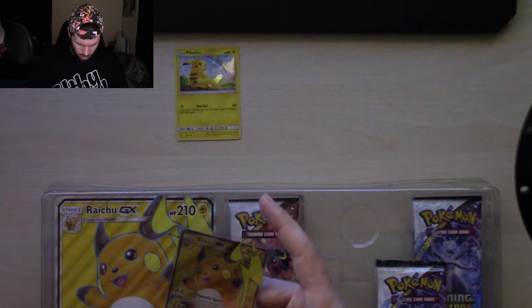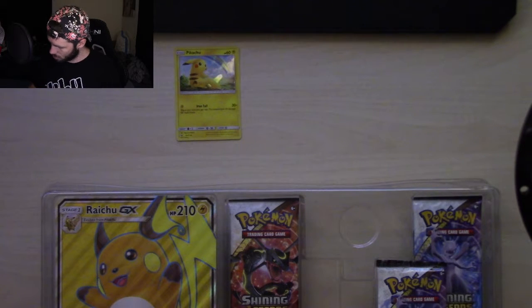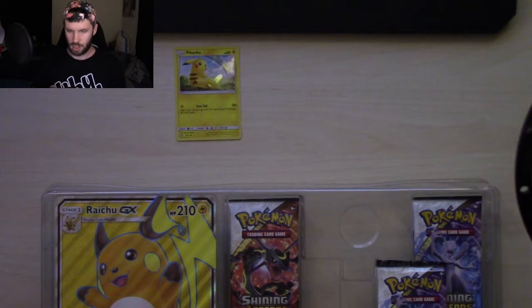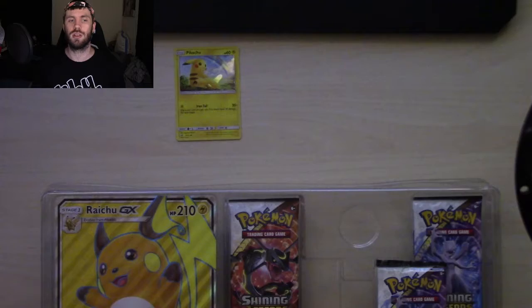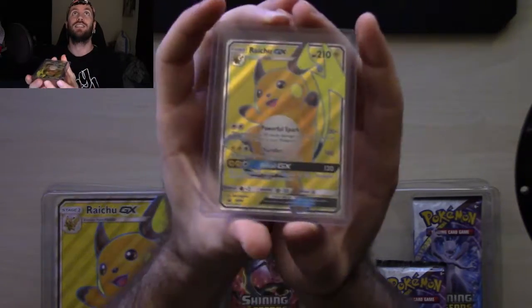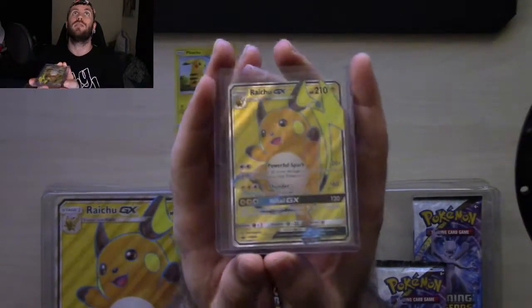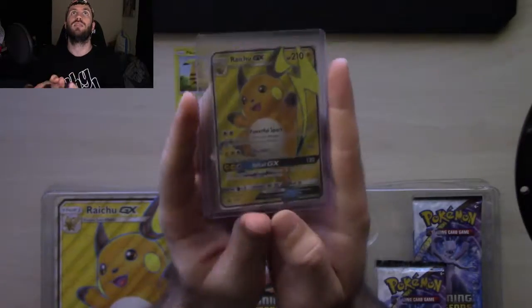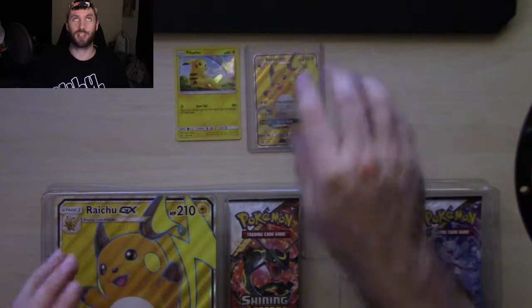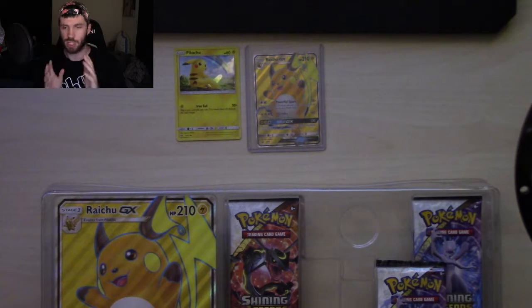Top loader looks good, nothing wrong with it. I'm trying to get all of the shinies, secrets, and full arts for Shining Legends in both English and Japanese. Since this is a big part of the Japanese set, it's one of those things I want to have on both sides. So even though this is a promo card, just like the Zoroark GX, this does still matter immensely in the collection of the entire Sun and Moon series in both English and Japanese.